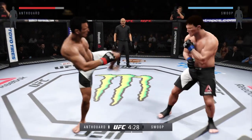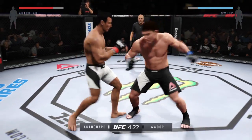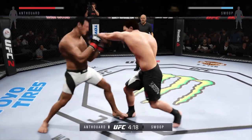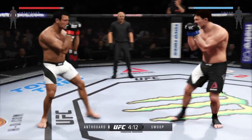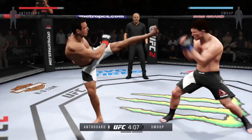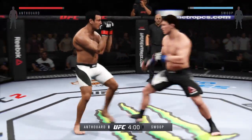That's a nice leg kick. Assassin with a strong hook — man, he's really mixing things up nicely. He's being unpredictable, that's for sure, and that is important. Trying to get a head kick in. He's hurt — that was loud.